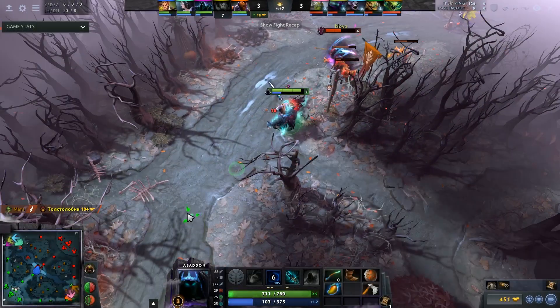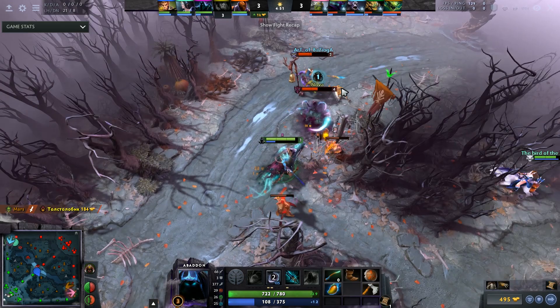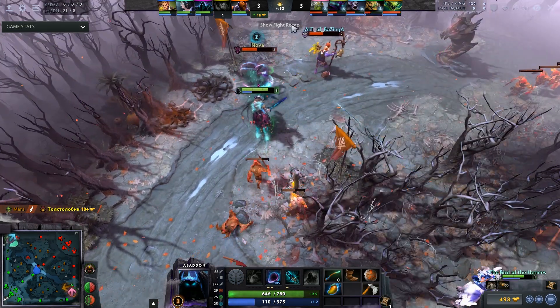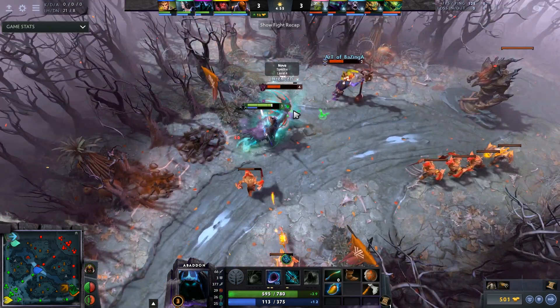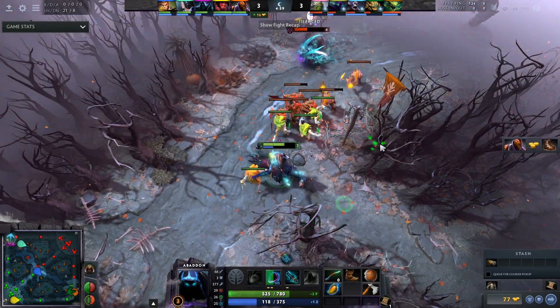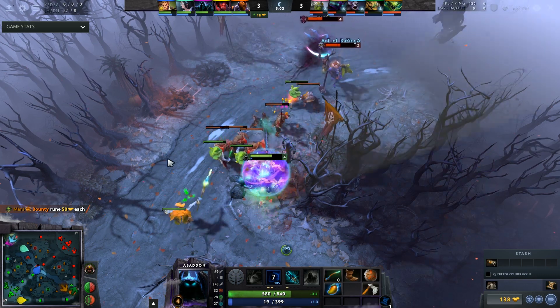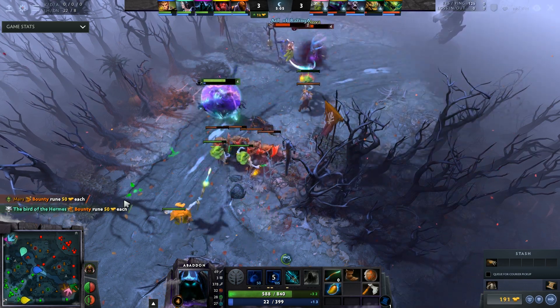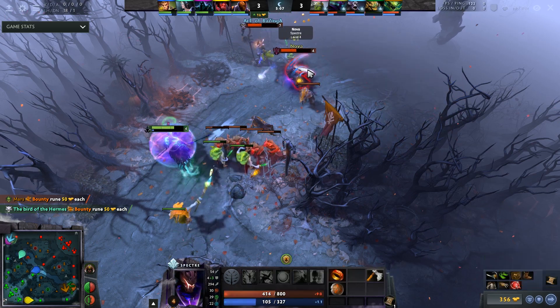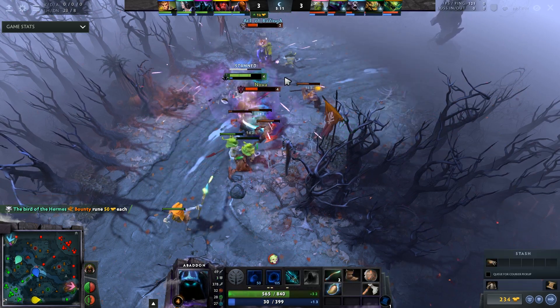Next up on this list is Abaddon offlane. It is almost impossible to lane a melee hero against Abaddon. Even something like a Faceless Void — who is notoriously hard to trade with in lane because he has Time Walk and Bash — Abaddon just levels up Curse of the Avernus, silences him, and gets an attack speed buff for everything around him. It is insane, super hard to trade with. Not only that, in the offlane you have so many good options.